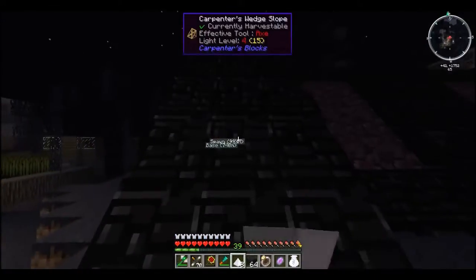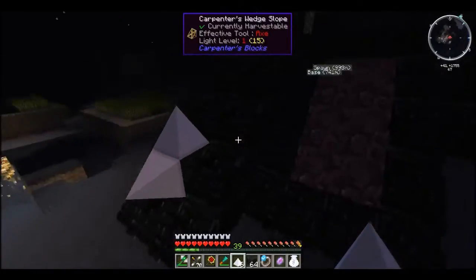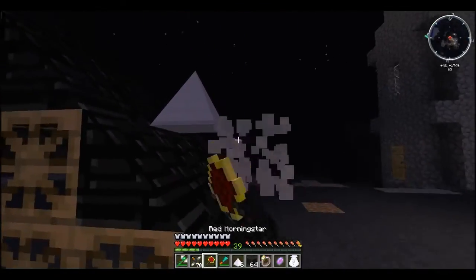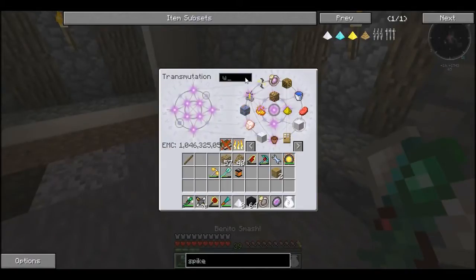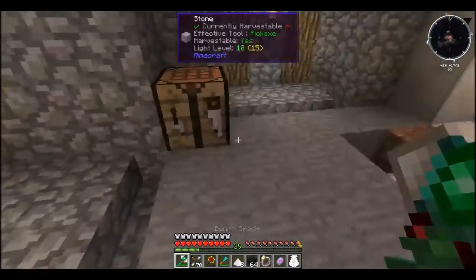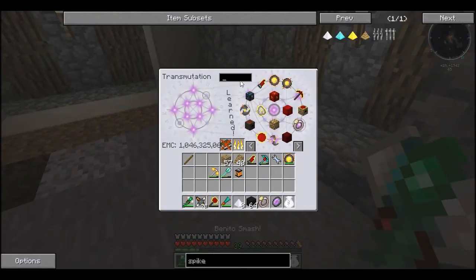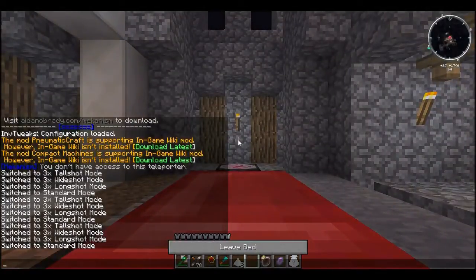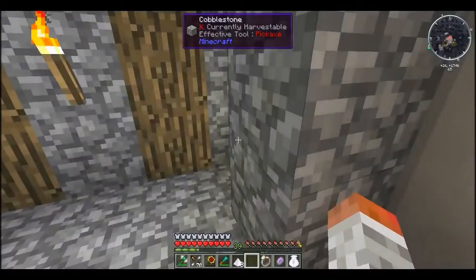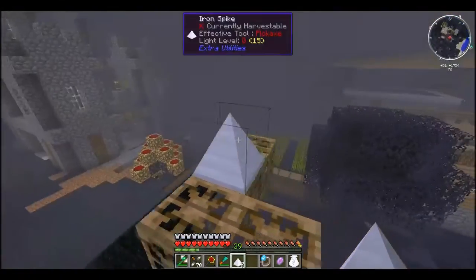Oh it's dark now — I worried that was going to happen. That doesn't look too bad. I can't put them on the side, so I'm not too sure how I feel about that. I need a bed — we're going to make a bed real quick so I can skip to daytime. We've got wool and we've got wood. Make a bed. It's just easier to have everything to learn. I'm mostly working on this season as a build season — I really want to get into building properly this season rather than going over all the mods. I want this season to be about the building itself.